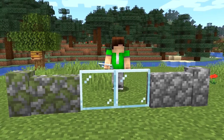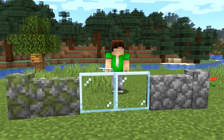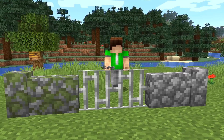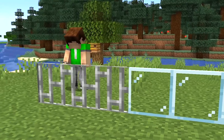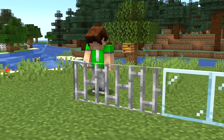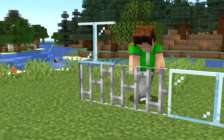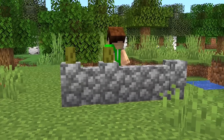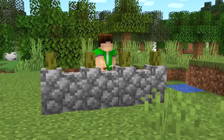Just go ahead and place a glass pane in that wall — watch as it fuses together seamlessly. Look how awesome it looks: a full wall with a window, so thin. How cool is that? You can do this with iron bars too. And for some really bizarre reason, sea pickles as well.